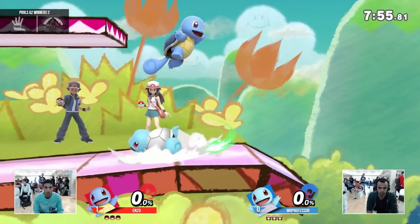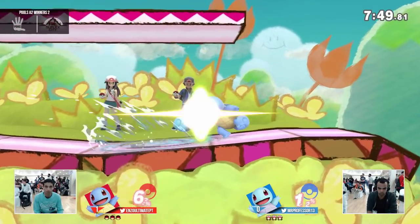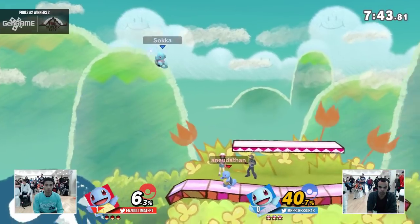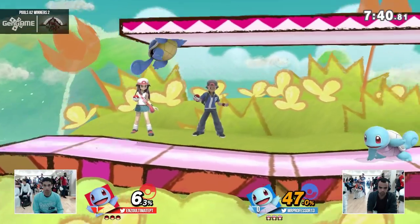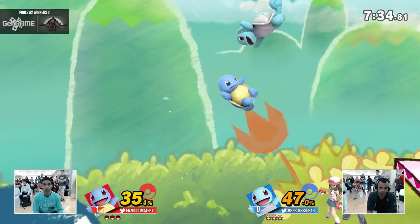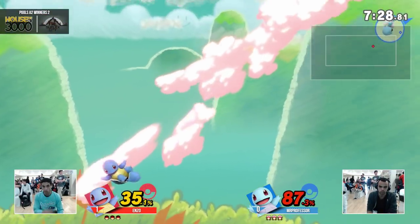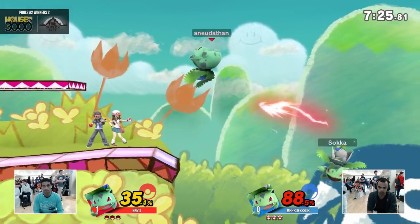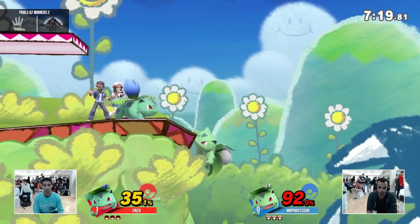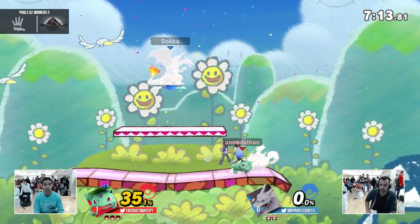We're going to see what Mr. Professor does with this counterpick. I'm curious as to why he picked this stage. Didn't get that dash in, just buffered the grab instead — I kind of hate when that happens. You see the combos aren't as strong. Enzo's combos are a lot stronger — he's getting confirmed damage out of his combos. Mr. Professor is just poking at you again and again until you're at 100. But Enzo is getting these combo confirms, and he takes the stock.